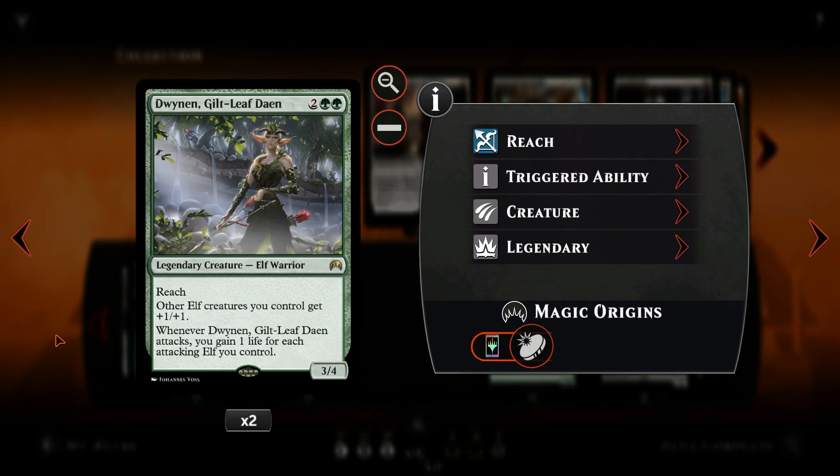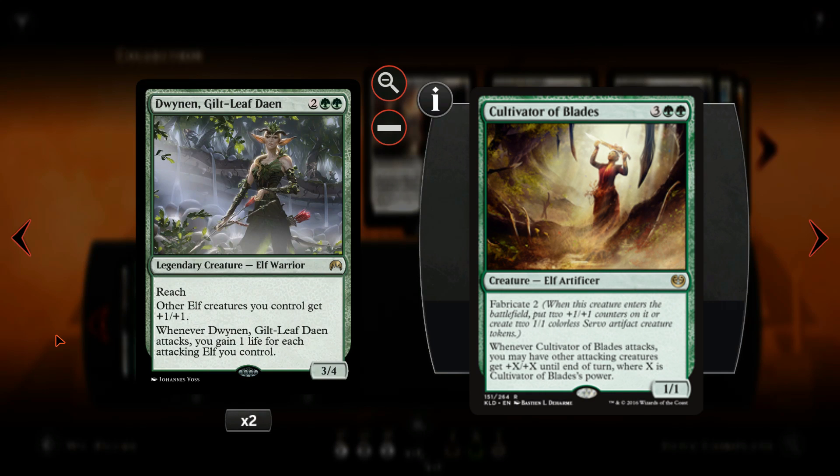Dwinin is the patrol chief, and in her presence the rest of the elves feel more motivated, getting +1/+1. A prime target for removal, she rarely gets to survive for long enough on the frontline, but getting that swing with buffed-up elves on turn 4 or 5 can be a game-winner. She does have reach and can block some flyers, and you could potentially gain some life from attacking elves, but in practice it happens quite rarely. This is also one of the reasons why I don't include Cultivator of Blades in the deck — they eat too much removal to have much impact.